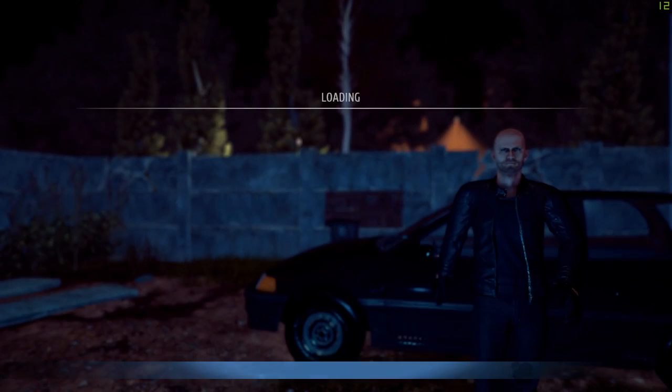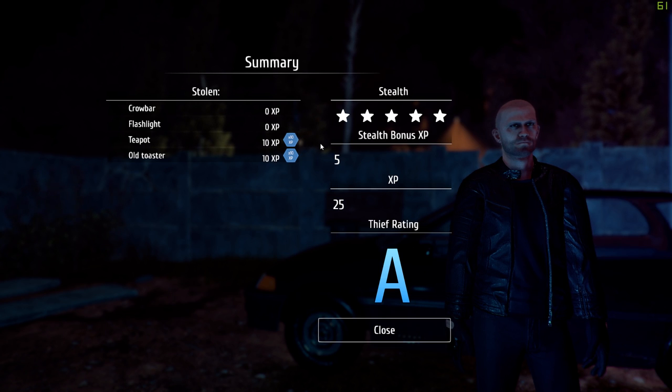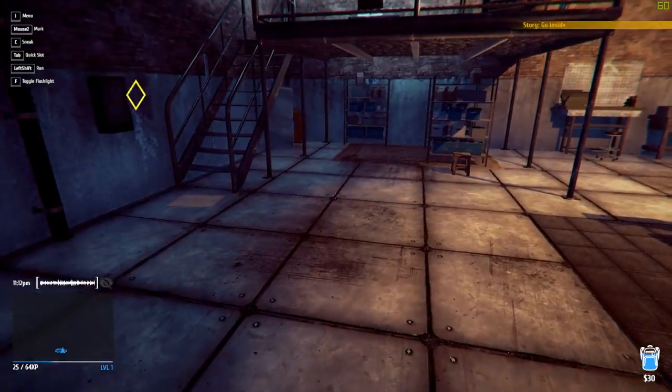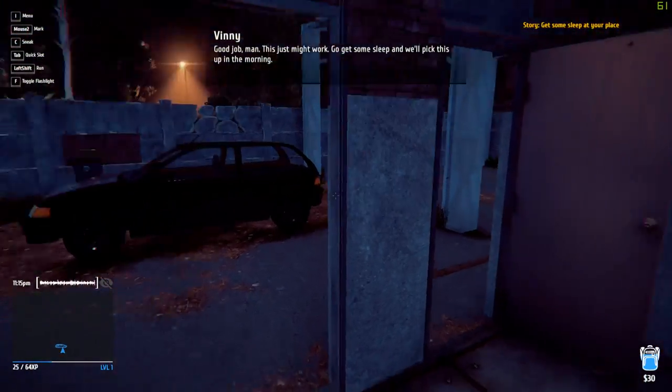So that's the first mission done — that was a bit of a tutorial mission, a bit rubbish, but here we've got the summary. We've got the crowbar, we've only got 20 XP for the whole mission, but we've got an A for that, so we must have done something right. This is obviously our workshop. Good job, man — this just might work.